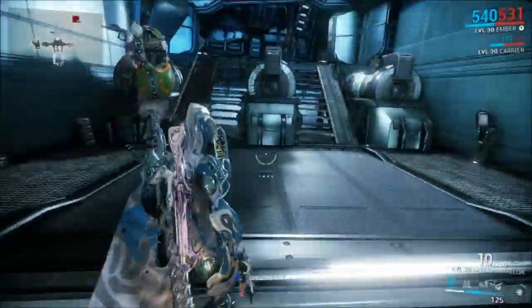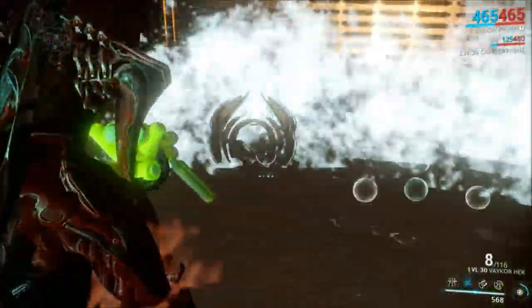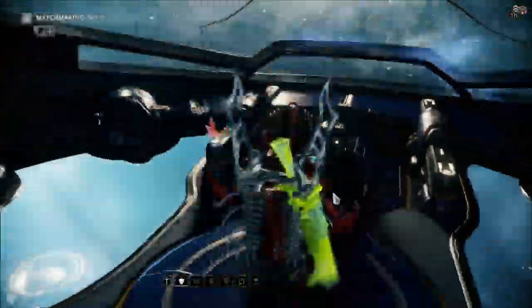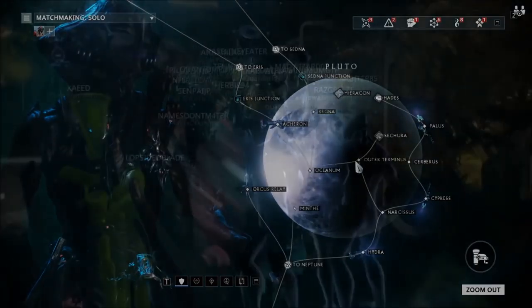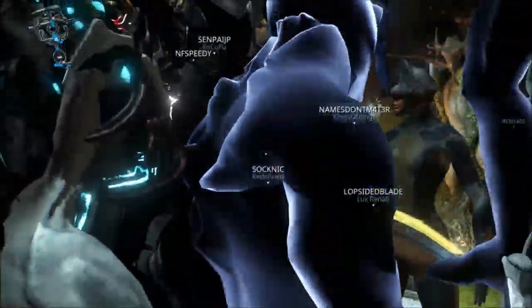First things first, we got a new item known as Ayatan Treasures. These treasures can be found in any mission although they are rare. Do note they are marked on your mini-map if you're using the Thief's Wit mod, so make sure to throw that on. You can also do a special mission once a week if you go to Maru's Bazaar and talk to Maru — she'll take you to a special mission with a guaranteed Ayatan sculpture at the end.